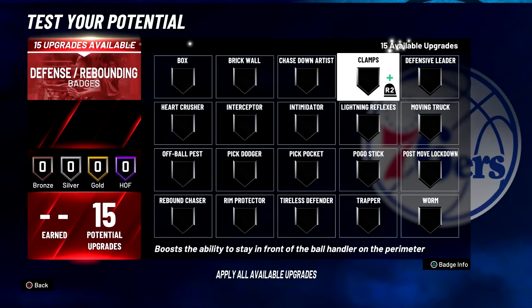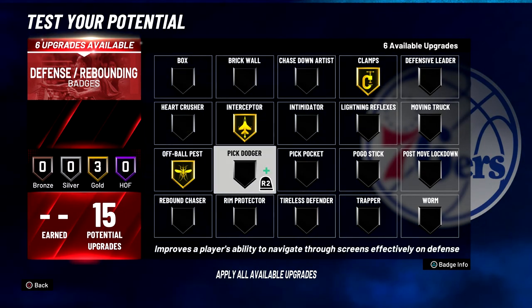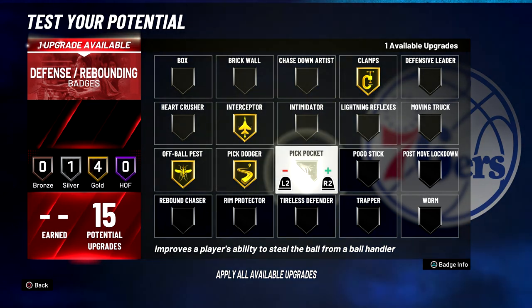For your defense and rebounding badges, you're going to put Clamps on Gold, Interceptor on Gold, Off-Ball Pest on Gold, Pick Dodger on Gold, and Pickpocket on Gold.